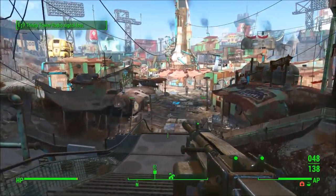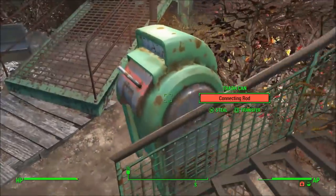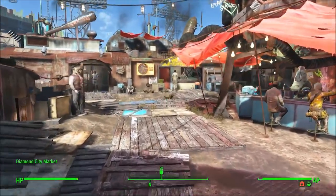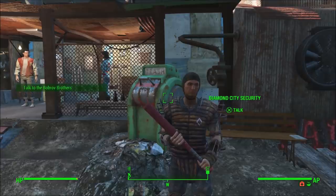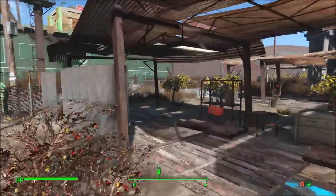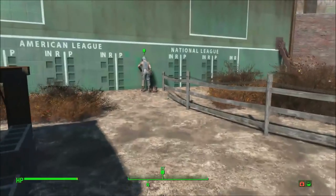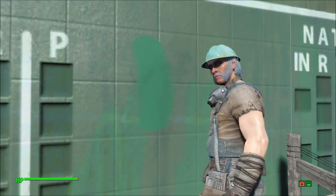Hey guys, welcome to another video of Fallout 4 featuring Sully the Mutant. In this episode we are going to be attempting to help out a guy named Abbott with something to do with the wall. I'm not sure what I need to do, but I'm also playing with some edits here, trying to speed up the gameplay and hopefully produce a better product. We're gonna talk to Abbott real quick.